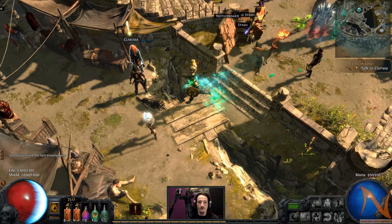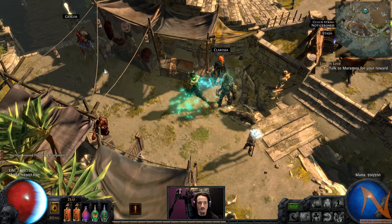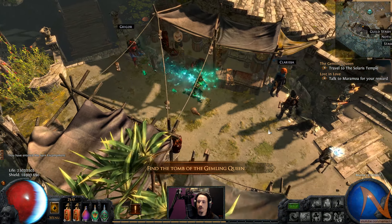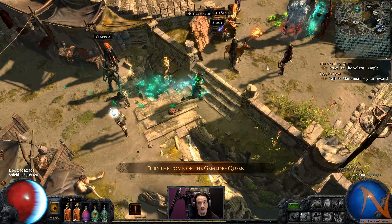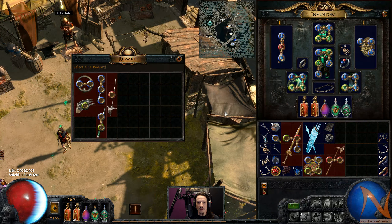Talk to Clarissa - here are the keys, please. Thank you, see you. And Riker has something witty to say. Travel to the Solaris Temple, which is where we want to go for the mapping device.